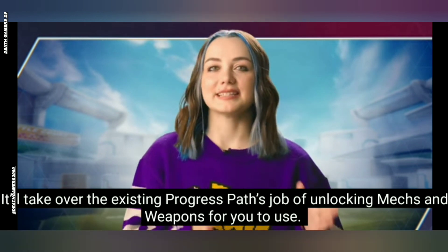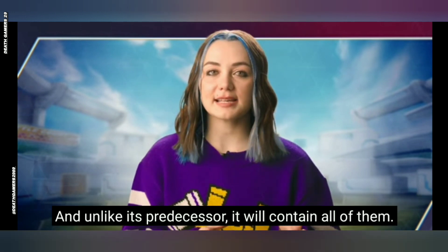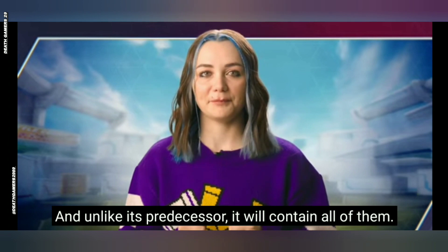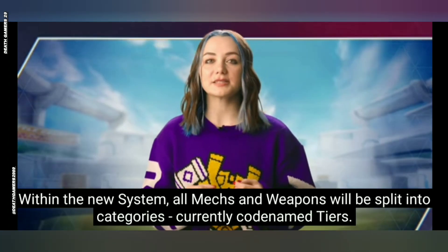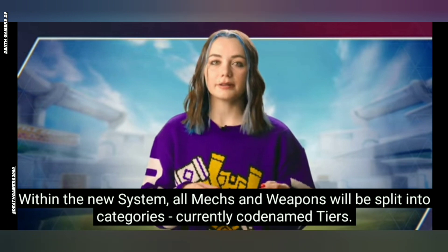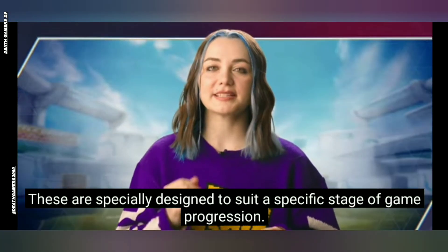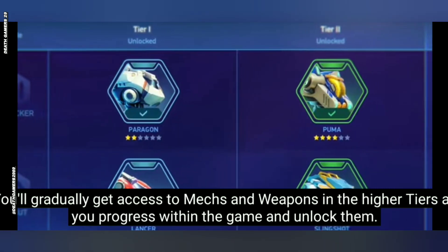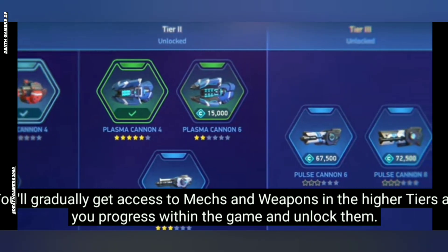It'll take over the existing progress path's jobs of unlocking mechs and weapons for you to use, and unlike its predecessor, it will contain all of them. Within the New System, all mechs and weapons will be split into categories, currently codenamed Tiers. These are specially designed to suit a specific state of game progression. You'll gradually get access to mechs and weapons in the higher tiers as you progress within the game and unlock them.